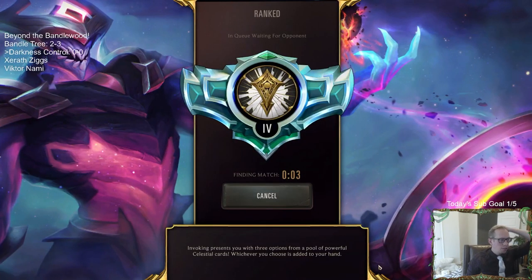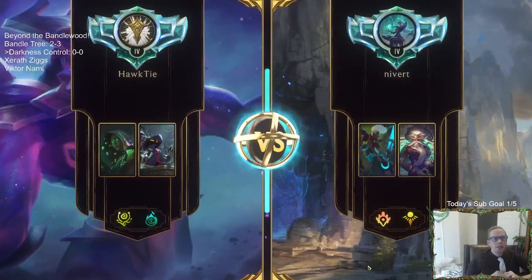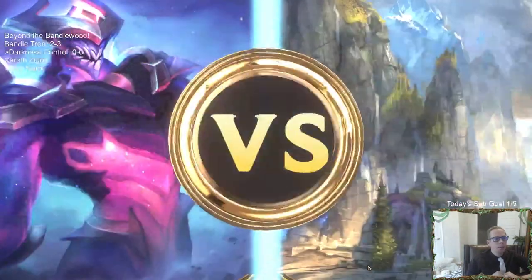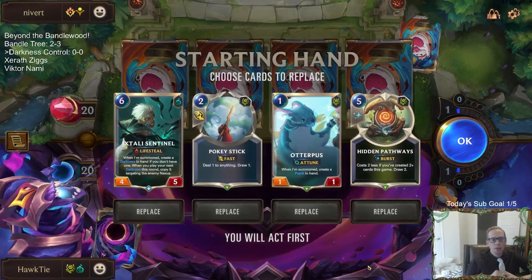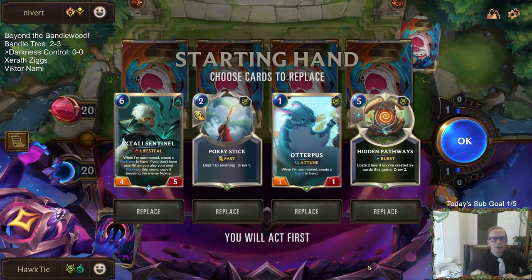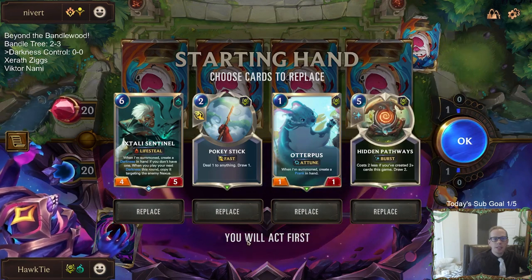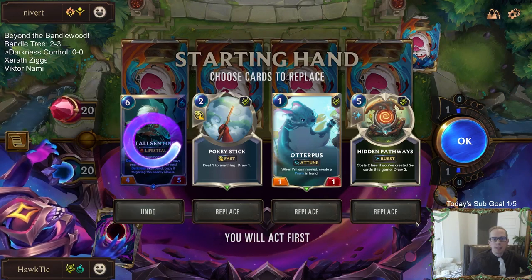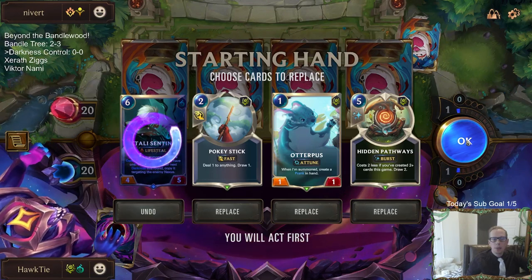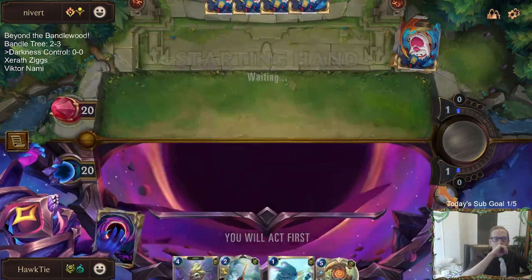Why are so many people playing Go Hard? It wasn't changed. I think Shadow Isles control got a buff with these two champions, so that's why more people are playing Go Hard — because it's good in Shadow Isles control decks. But I don't love it myself; I don't think we need it. We're going to send the Sentinel back and keep the rest. I could see even keeping the Sentinel, to be honest.